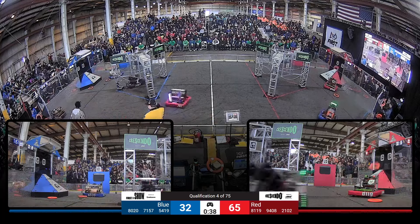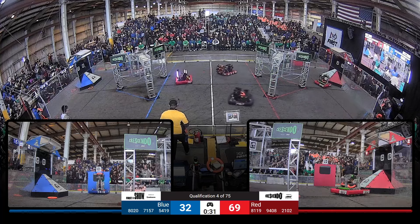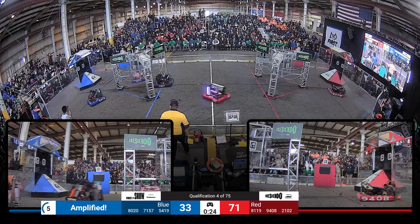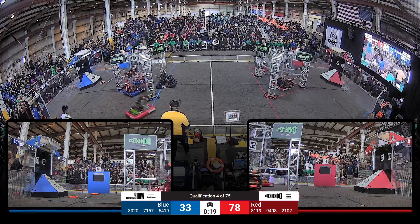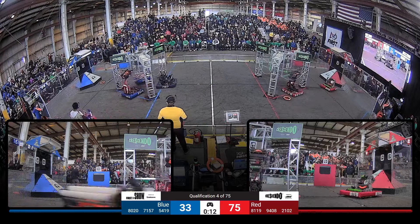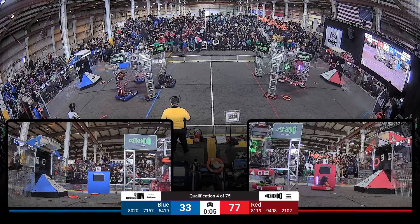7157 trying to get another shot in for your Blue Alliance, trying to make up the deficit. 9408 and 2102, the alliance partners, get together with 7157 also joining in on the collision party. Couple shots bouncing out over there on the Blue Alliance side of the field. We've got just over 20 seconds left — Red Alliance still commanding lead. 2102 scoring another one for Red. 9408 with their arm going up, looks like they're going to attempt to score in that trap — that's going to be five extra points. Blue Alliance could help get an additional ranking point, the ensemble bonus.